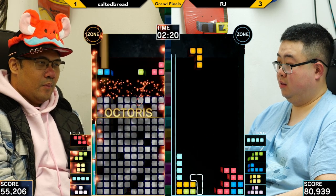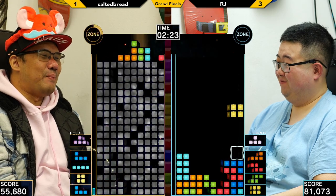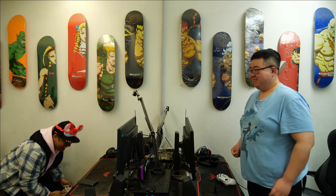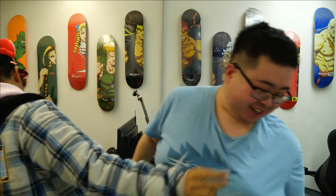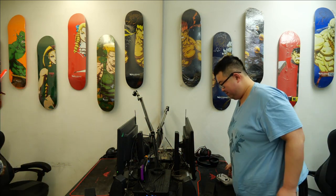Nice proc by Salted to try and cancel off as much of that cheesy garbage as possible. Still a full board though — it's looking rough. Can he get the quarter zone in time? He doesn't press the win button, but that still would have been a tough down stack. GGs — very well navigated by RJ, and valiant effort by Salted.